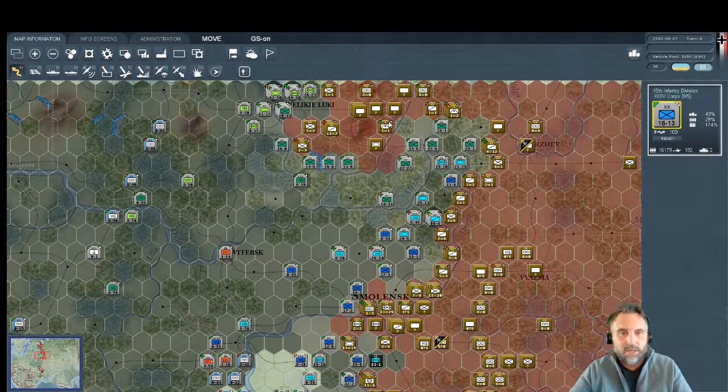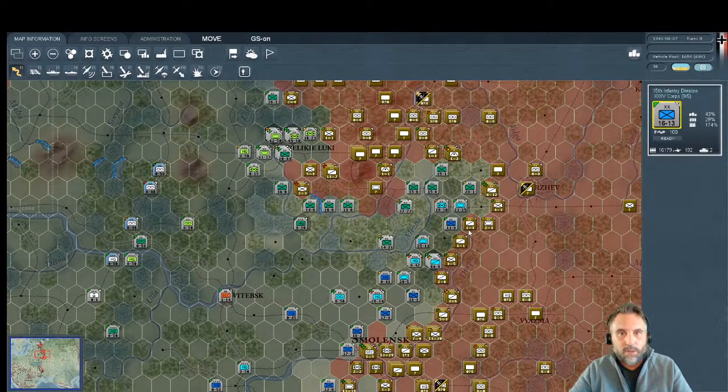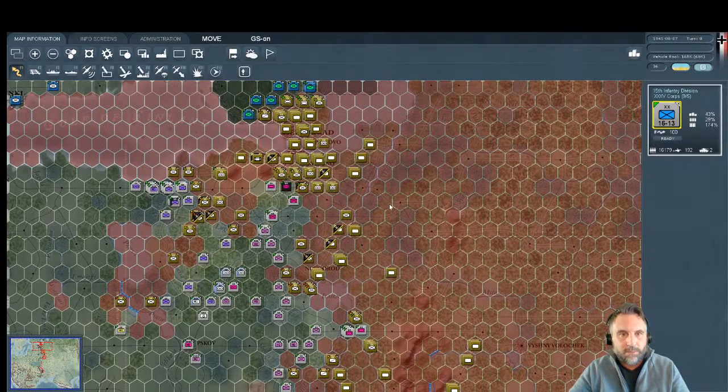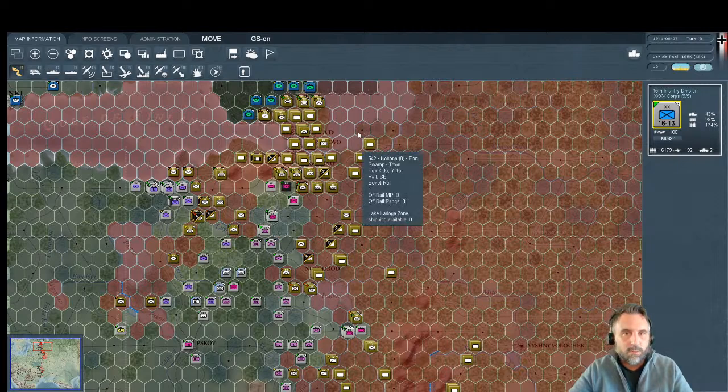Let's back up and recap where we are. Last time we pushed Fourth Panzer right to the gates of Leningrad. We've got some soft units over here we're going to scoot east to scatter them, and then come up to cut off the most obvious Soviet supply route across Lake Ladoga.